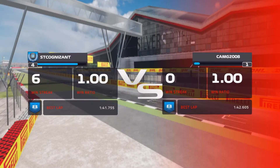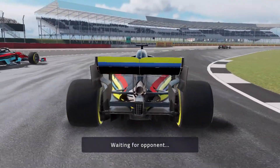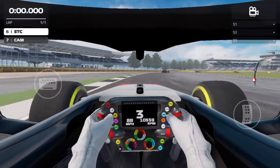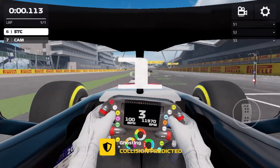For our next race, we're racing against CamGZ008. It's a one-lap race, we are back at Silverstone, and it is a sprint race. Everything's really going to matter because with one lap it's really only a bunch of corners, so you've just got to get every corner right and nail it spot on. So here we go.